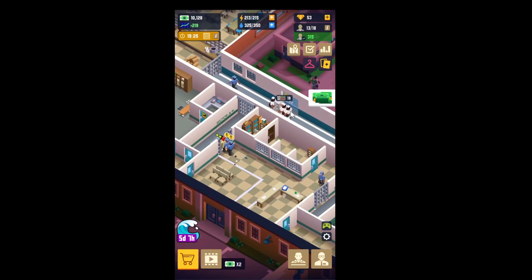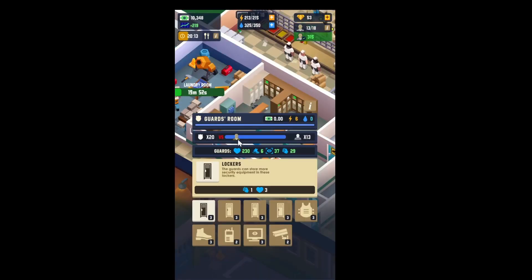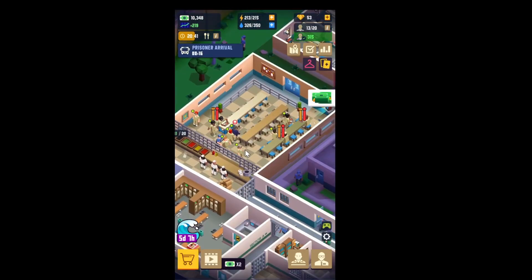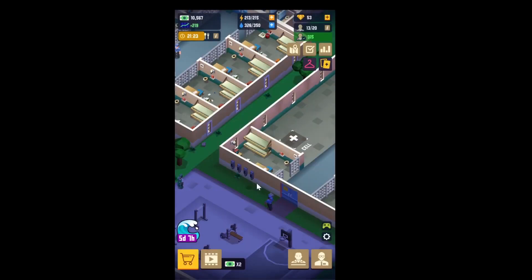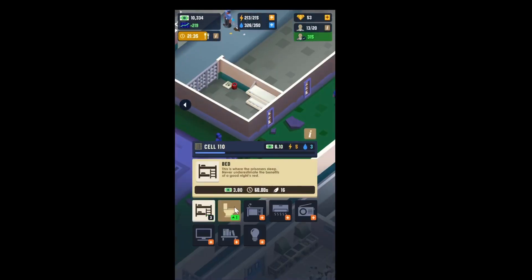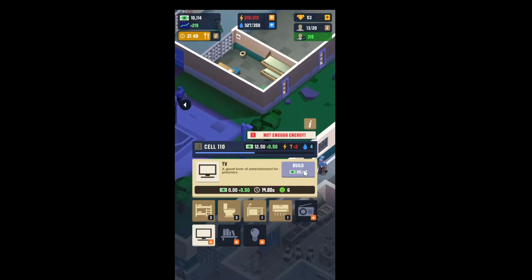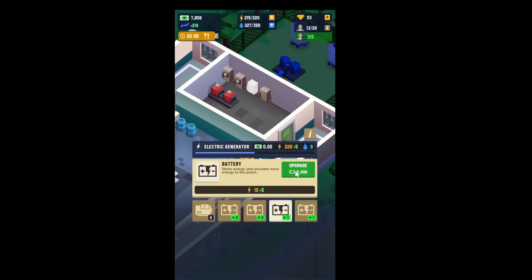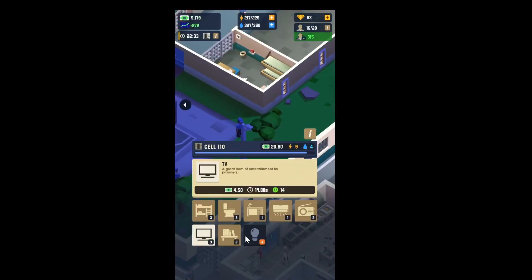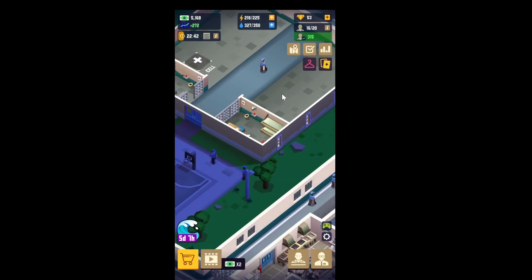Now we have 20 guards versus 13 prisoners — completely in the guards' favor. Everyone is getting food instantly, we have so many chefs. We have a new cell; let's upgrade it. Oh, we've run out of power so let's upgrade the battery. They don't cost much money but they do cost a bit of energy and water.